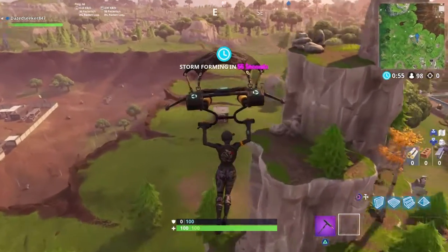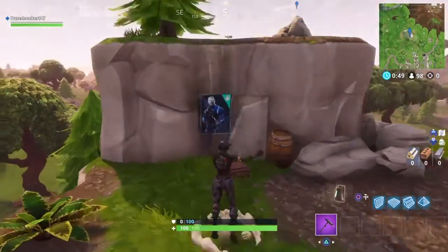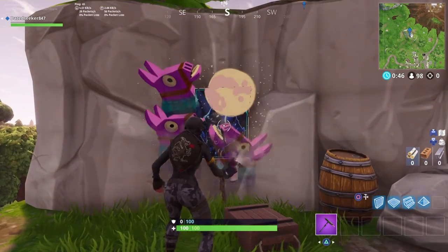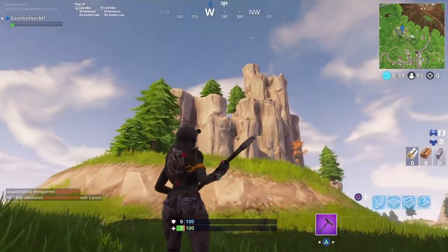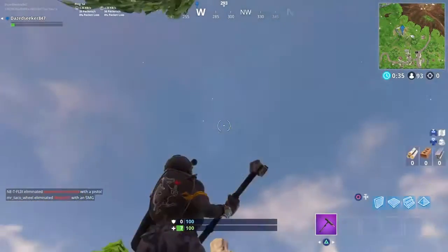Our next location is going to be Salty Mountain, located in between Dusty Divot and Salty Springs. The Carabide poster is going to be right over here and you just want to spray paint over that. I almost get killed here, but yeah, let's go on to the next location.